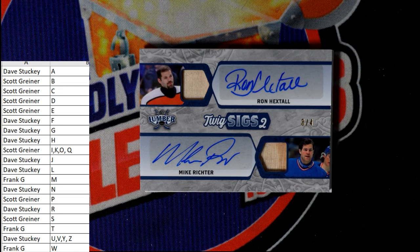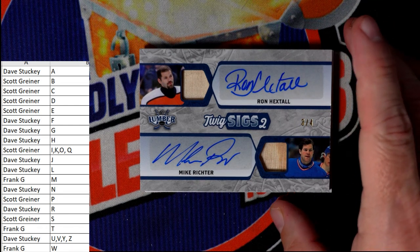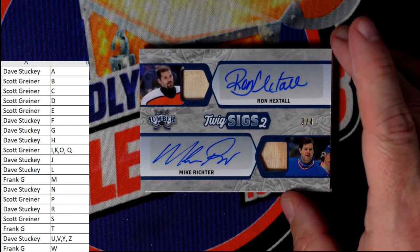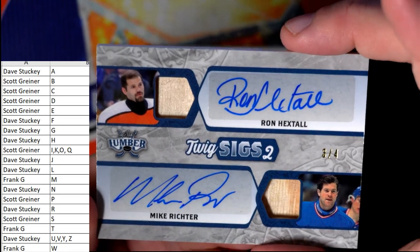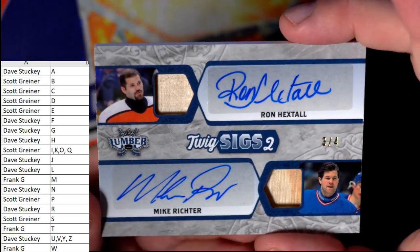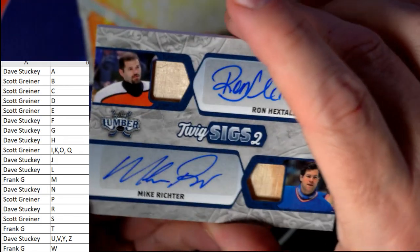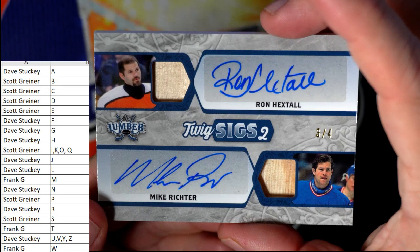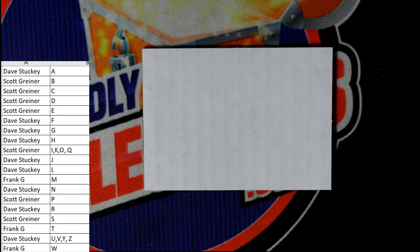Next up we have a Ron Hextall / Mike Richter dual relic dual auto, and this is going out to Dave S who owns both the H and R. This is a three of four — Twig Sigs Two. Twig Sigs Two, Ron Hextall, Mike Richter, going out to my man Dave S.